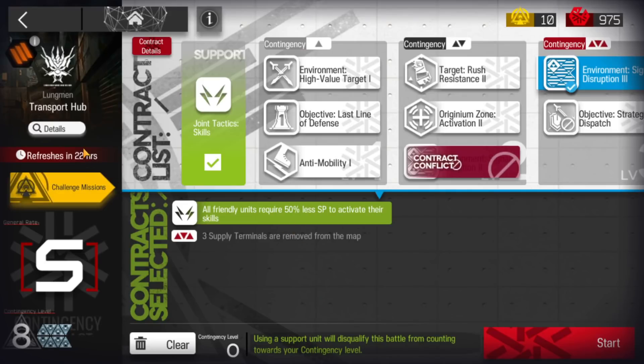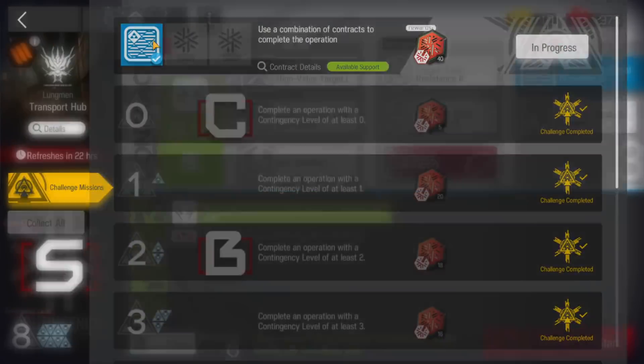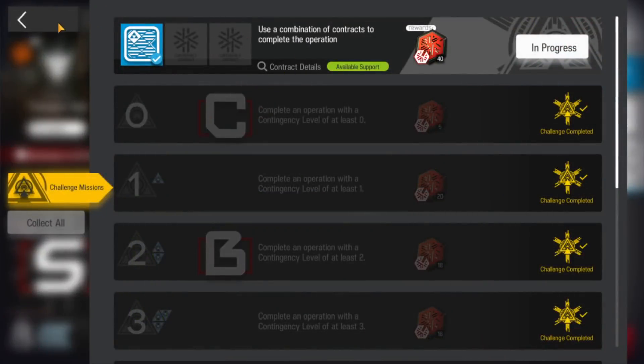Let's clear Contingency Contract Zero Day 12 Transport Hub daily challenge. The challenge asks you to use the support tag, since all terminals are removed. You need to take the support tag because you can use it to clear that challenge.